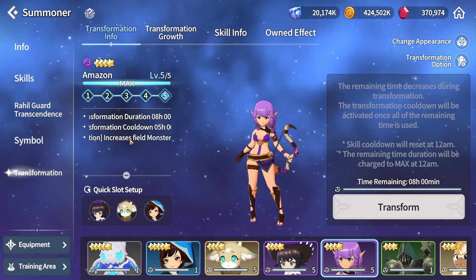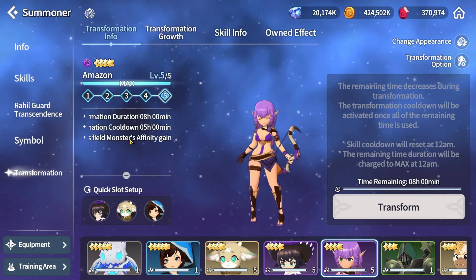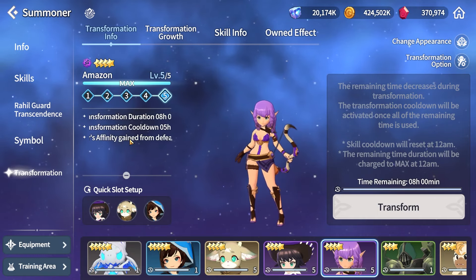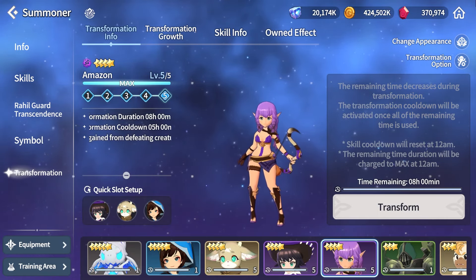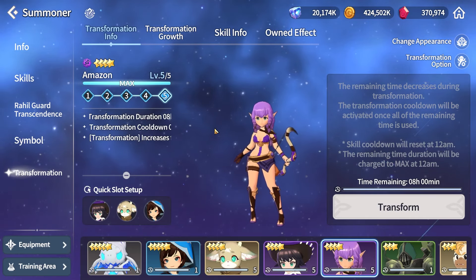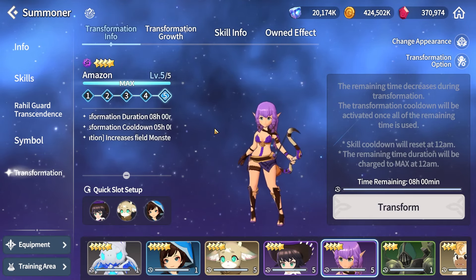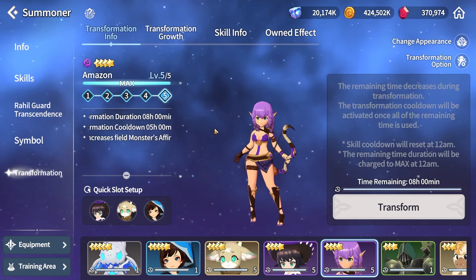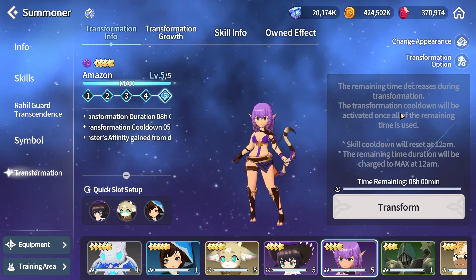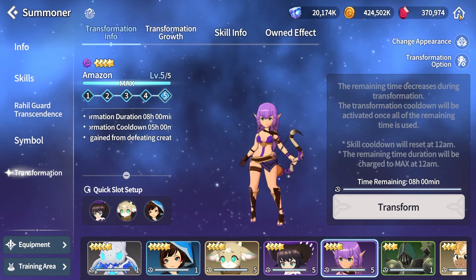It has an 8-hour duration and a 5-hour cooldown, which means at maximum you can use it for 16 hours a day — use it for 8 hours, wait for the cooldown, use it another 8, and by the time the second cooldown is up the daily reset will happen and refresh your daily 8 hours again.